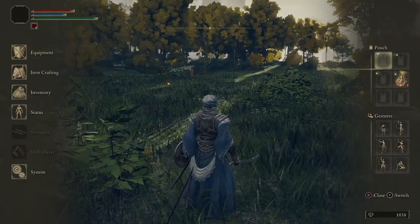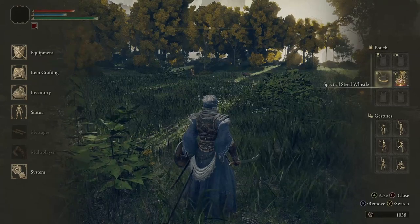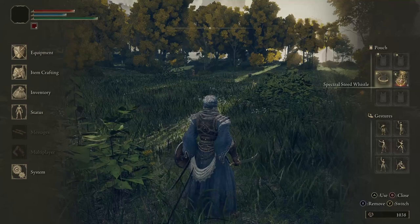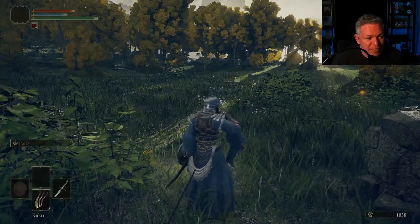I'm going to add the Spectral Steed Whistle to one of my shortcut commands. By holding Y on my Xbox-style controller and pressing left on the directional pad, I'll be able to summon Torrent. Fighting on Torrent adds a whole new dimension to the game — for example, I'll get on him and we can kill the livestock a lot more easily, and you can fight enemies on horseback. Press left to strike enemies on the left side.